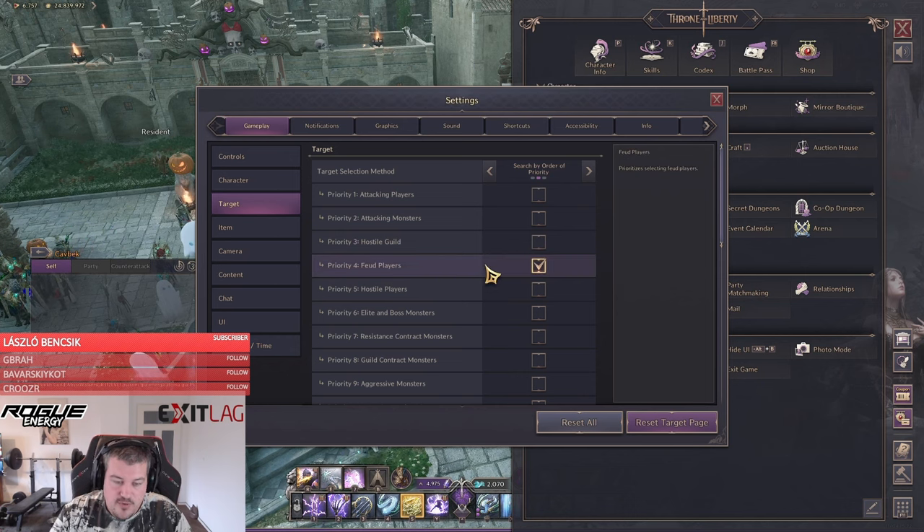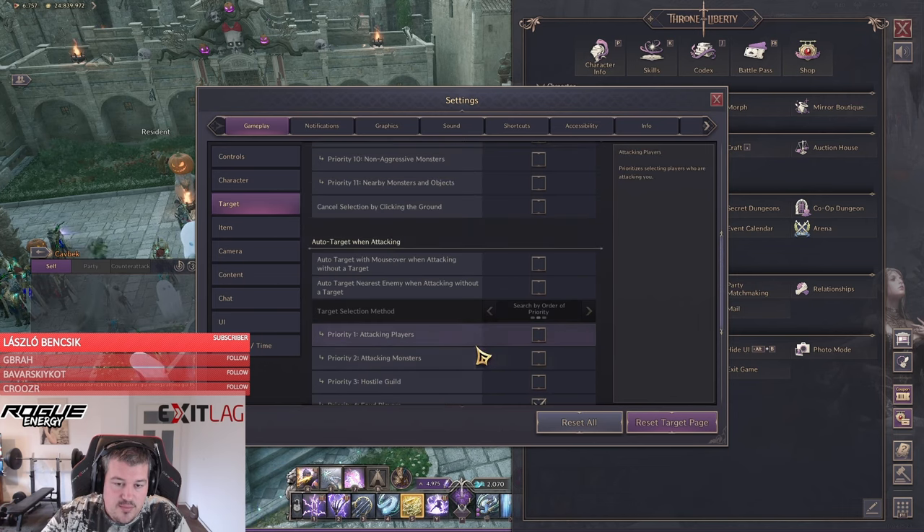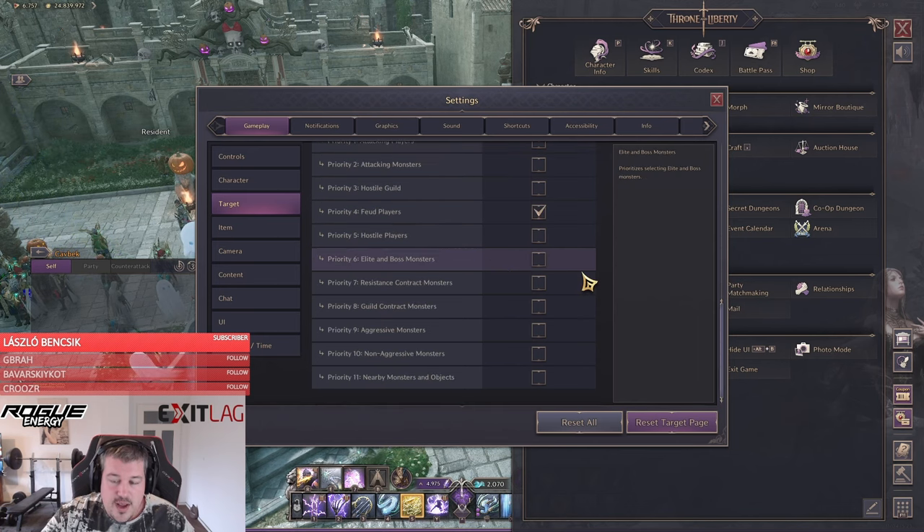For target settings, we are going with Feud Players Only. This is the GvG setup — it's not how I usually run my targeting. For that, check out the general settings guide. Also for auto-attacking, it's really important that 'Auto-Target Nearest Enemy When Attacking Without Target' is unchecked — if you have that on, you'll often end up attacking tanks.